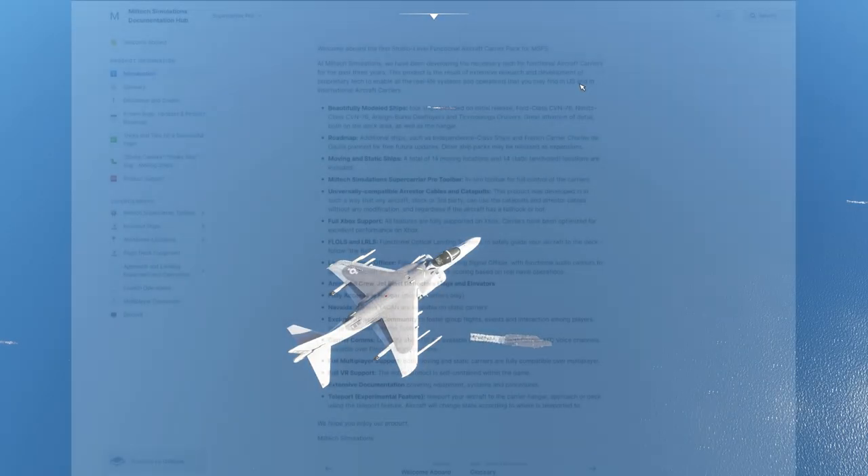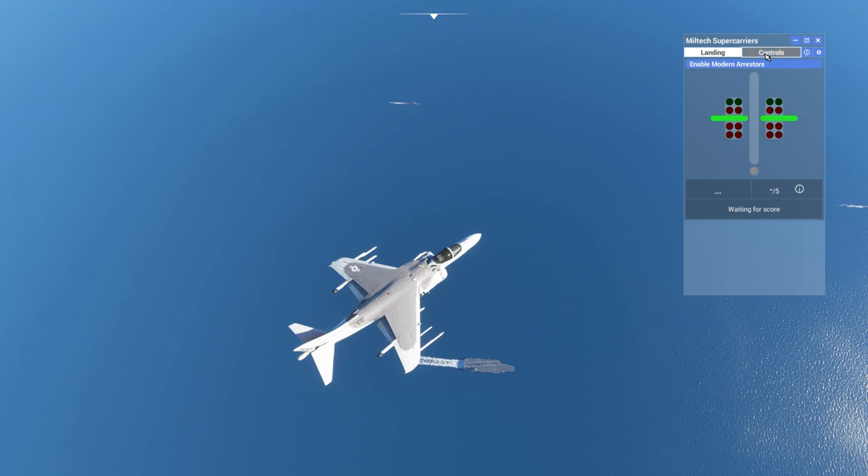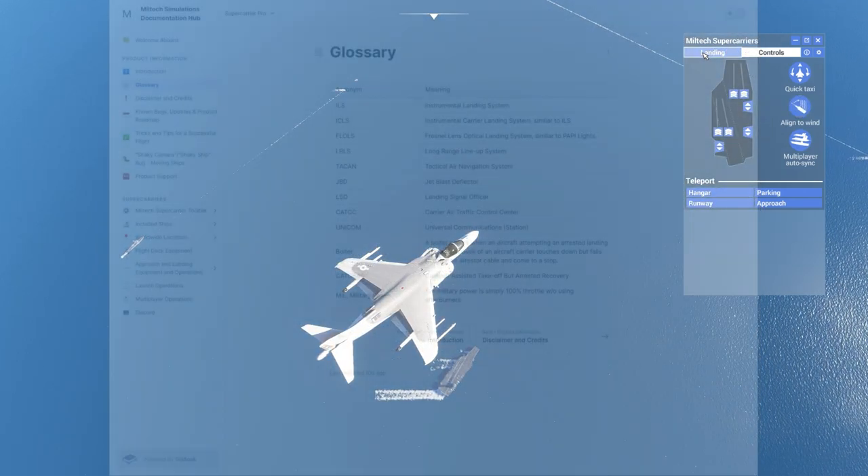First thing first, this is the list of all the features you'll have with the Miltech supercarrier pro add-on and as you can see, it's quite complete and far more advanced than what we had so far in Flight Simulator. But let's not waste any time and go straight into the tutorial.